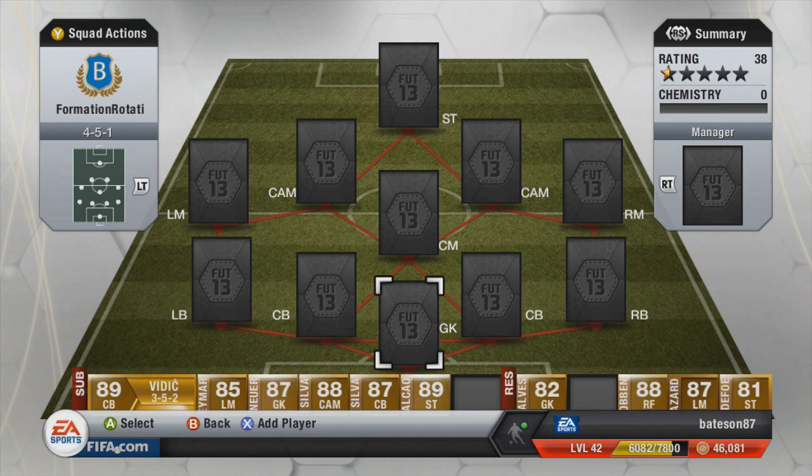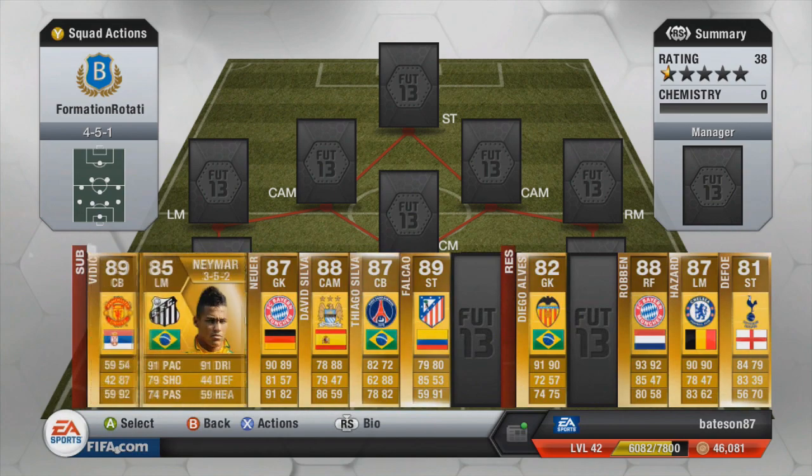Hi guys and welcome to this weekend's first formation rotation. As you can see on the left-hand side, it's going to be a 4-5-1 — a bit of a skeptical formation I was going to choose, but I thought why not try it. It's going to be tried and tested for games in Division One, because we are back in that division hanging with the best. First things first guys, check out fifacointraders.com — their link is in the description — and then let's go and build that team up.